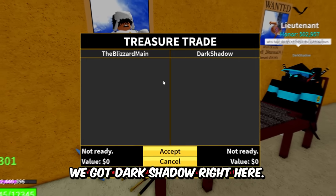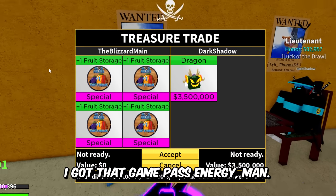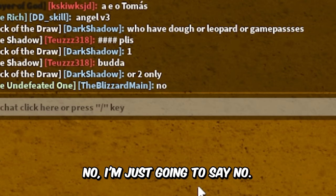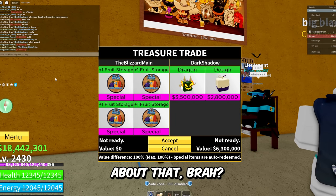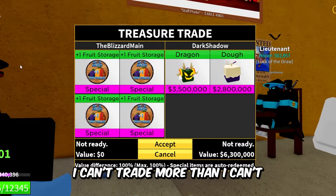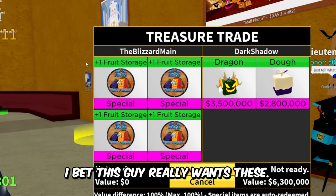We got Dark Shadow right here — this guy says he has Dough or Leopard or game passes. He said one or two — I'm just gonna say no. This guy's trying to trade Dragon for Leopard, by the way. He said 'What you want?' I want Dough. Listen, man, I have a five-item trade limit — I can't trade less than four in a trade. You lose when you lose, bro.